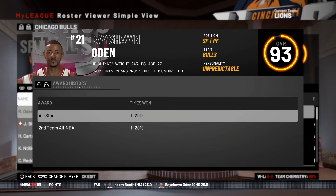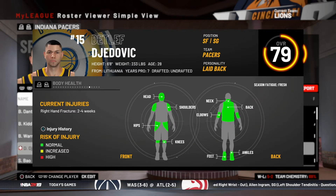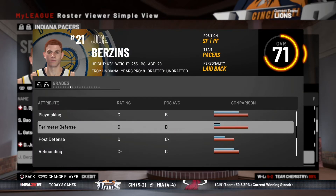Rayshawn Oden is also an all-star — second team all-NBA from UNLV. The guy is a monster, and he's not scoring as much as he was this past year but he's still putting up some stats. This game was interesting because the small forward spot — where Rayshawn Oden plays — Stetlef Jedovic was hurt, and so was the Juker. Two of the starters for the Pacers were hurt, meaning the defensive assignment against Oden was left to Joe Berzins.